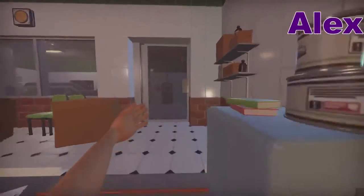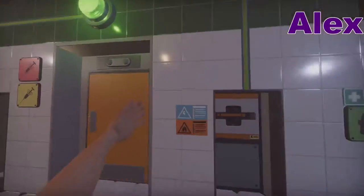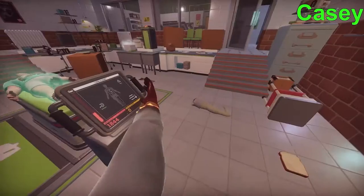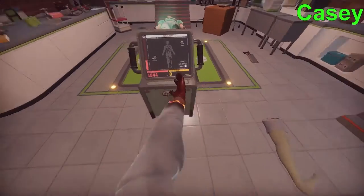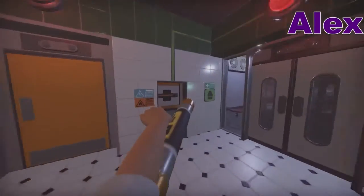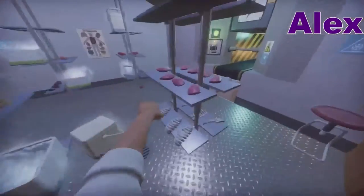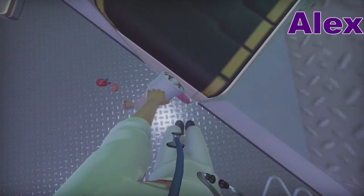I'm going to send the leg to the conveyor belt. We didn't set ourselves up for success! He's not bleeding now — I'm going to give him a little bit of blood. Get this fuse in. First try! One leg coming up.